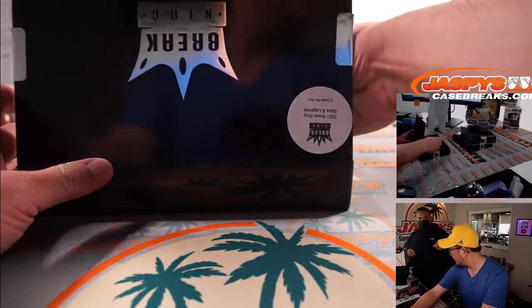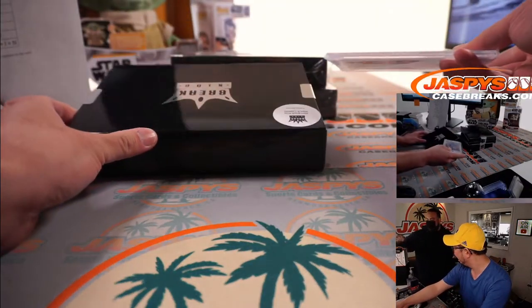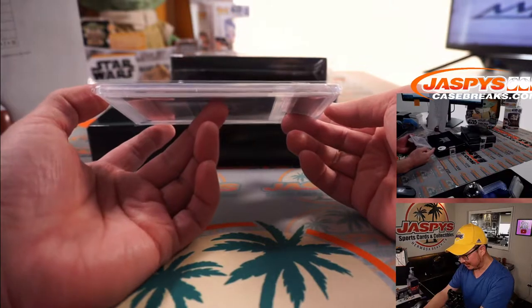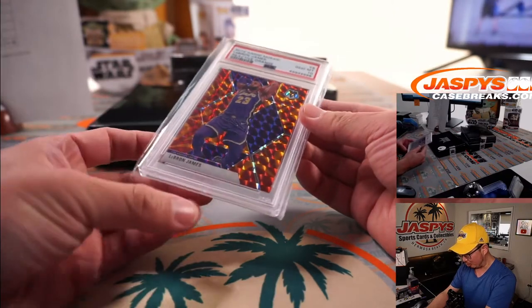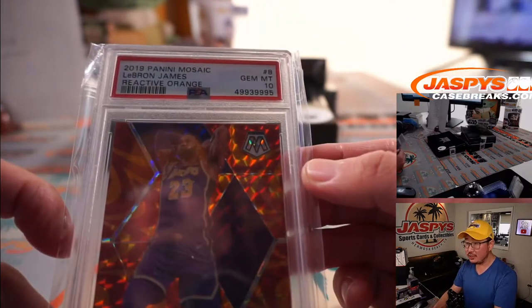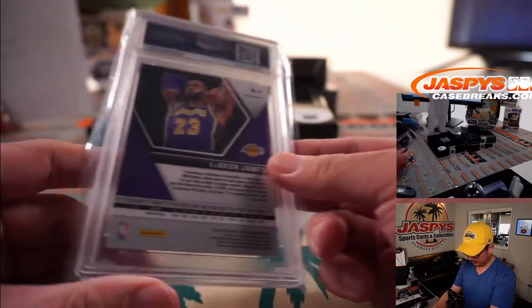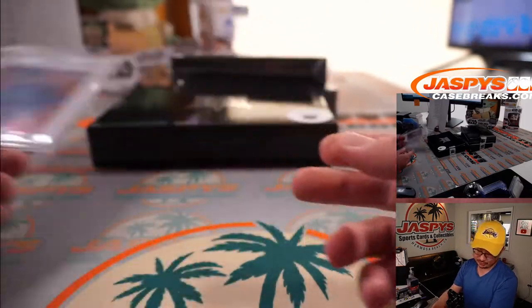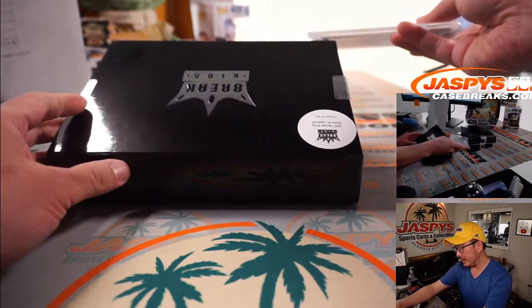2019 Panini Mosaic Basketball, Reactive Orange, PSA 10 — LeBron James. Nice, Gem Mint 10. Jonathan with J for James. And the third card here is basketball again.